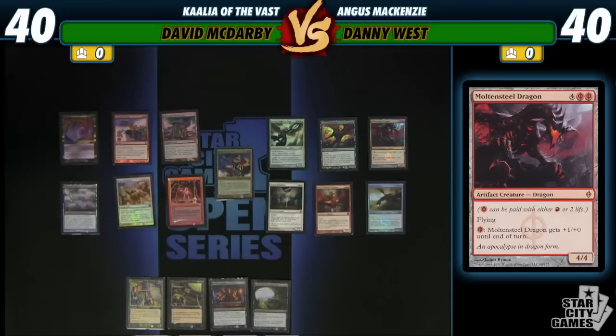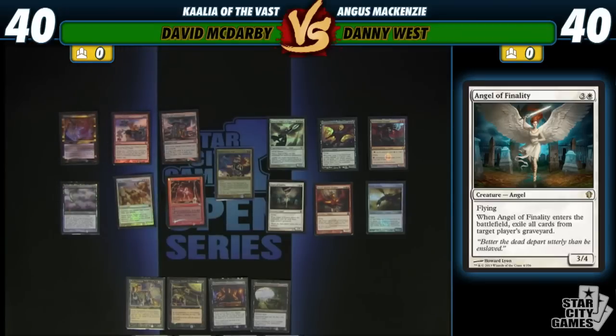New Commander 2013 Edition — Angel of Finality. She's like a one-shot Rest in Peace that can also attack your opponent. I like how you can kind of sneak attack with Kalia as well. It's one of those cool tricks where if you're playing a reanimator and they're not prepared, you just win the game outright. I have a few reanimation elements in this deck too, but sometimes other people's reanimation elements and graveyard strategies are stronger than my own.